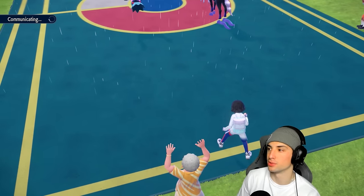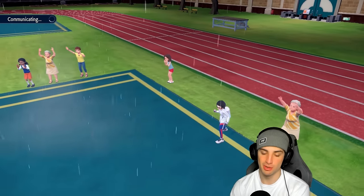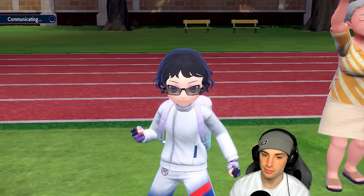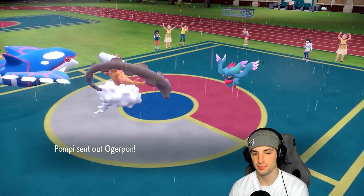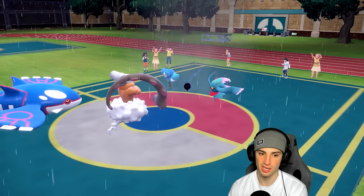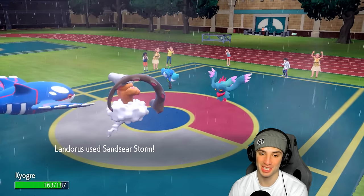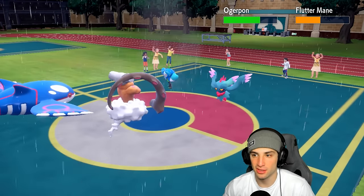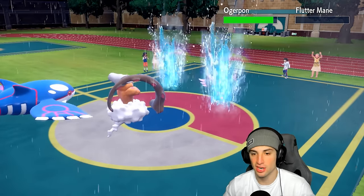Not a bad couple of turns — we got Light Screen off and Thunder Wave onto Calyrex, which is the main threat. Fluttermane is their second main threat. Calyrex withdraws and they bring in Ogre Pond — not bad, it'll Water Absorb. Shadow Ball flies into Kyogre but Vest soaks it. Special Defense drop is kind of annoying but Sandsear Storm lands on Ogre Pond. Fluttermane is dead — gone.